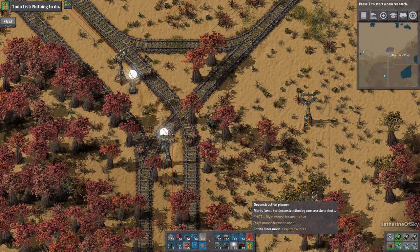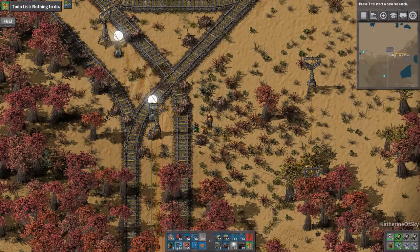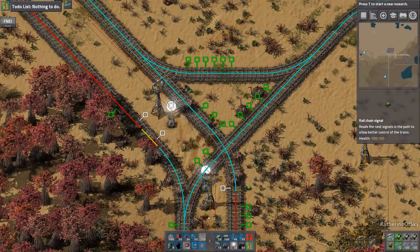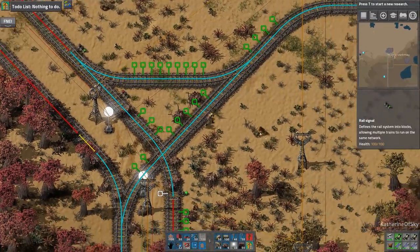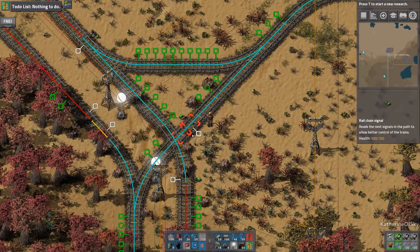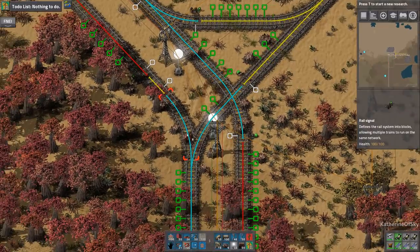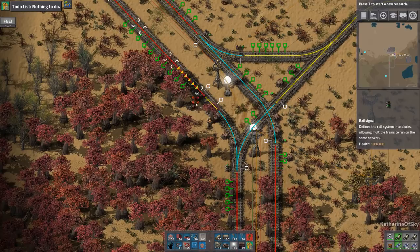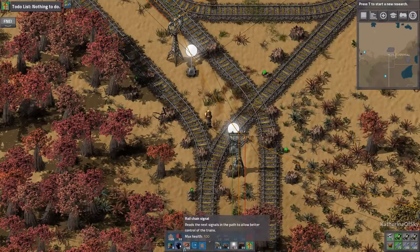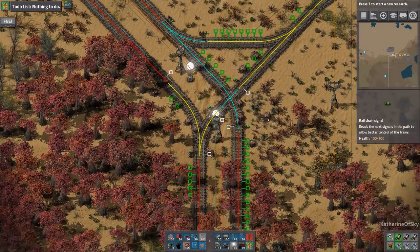Now we will mark these crossings as they need to be. Let's go ahead first of all and do trees and rocks only — we need to clear out some of this area because it's going to be difficult to see the signals. Okay, now let's get these signals organized. I'm going to have a crossing here, so we put our chain signal there, and on the release we'll put a regular signal — put it after this crossing. Chain signal here because of this crossing, and we do need to actually put another signal here to make sure these are not in the middle of blocks.